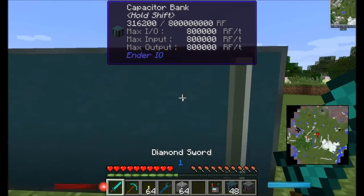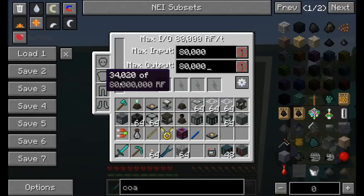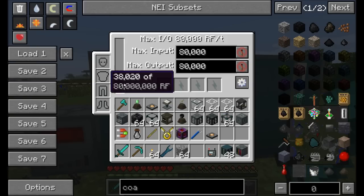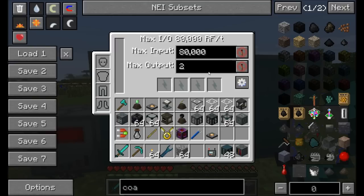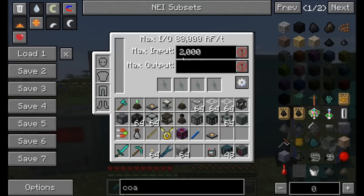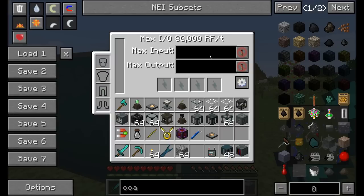Some new machines I plan to use have pretty high RF requirements, and I'm excited to potentially meet those with a multi-block Capacitor Bank. With eight blocks we have 80 million RF total storage and 80,000 RF per tick input/output. The formula is simple: total RF divided by 1,000 gives you the input/output rate. You can also manually cap these numbers if desired.